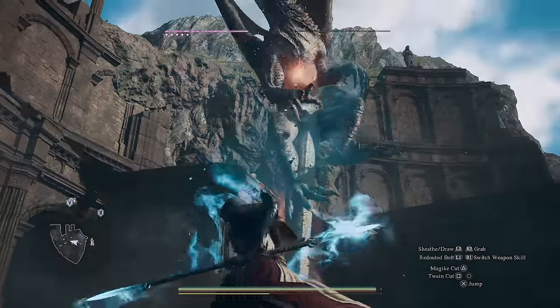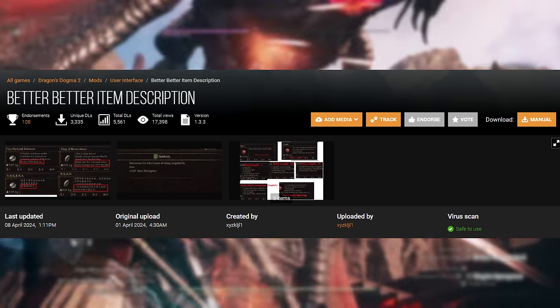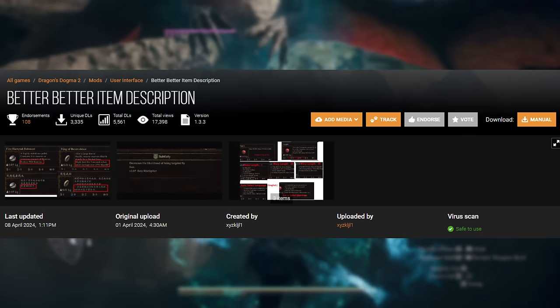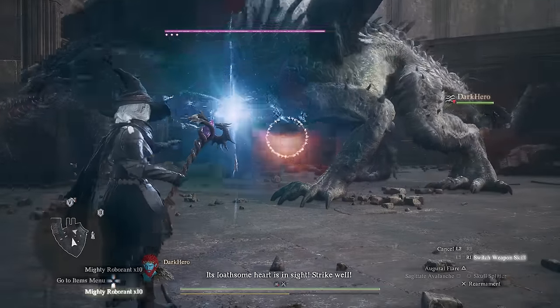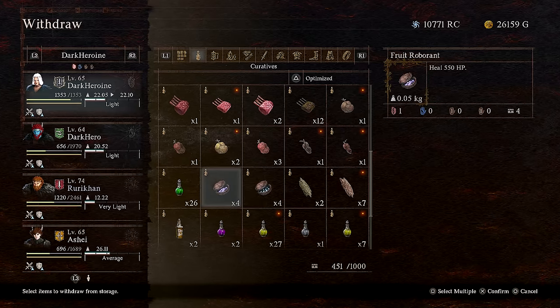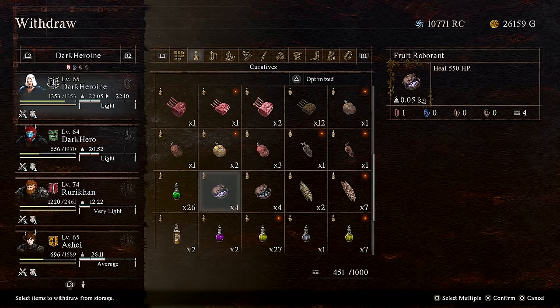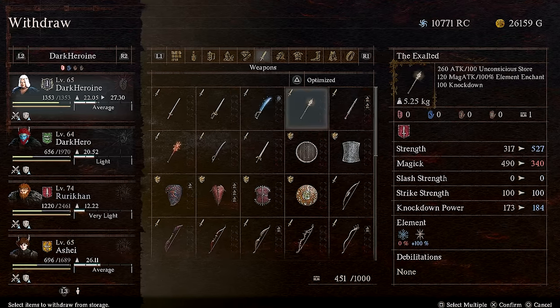This mod goes perfectly in hand with the following mod, which is Better Item Description, which again is going to replace the flavor text for some of these items with a much more accurate and detailed description as to what exactly they do — with the game now telling you, for example, that a Fine Roburant is going to restore 900 stamina, instead of just telling you that it will recover an immense amount of stamina. And these same descriptions are going to extend to weapons and rings.